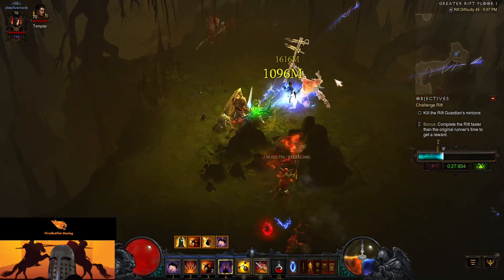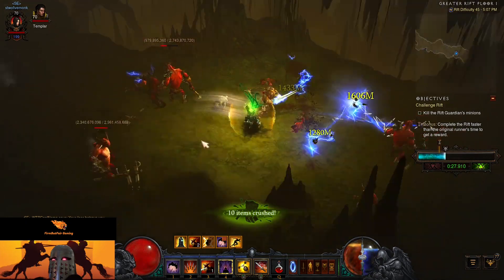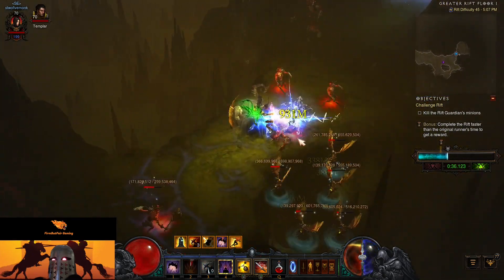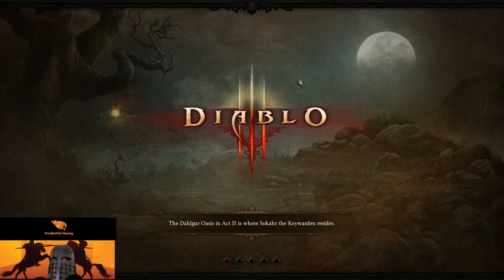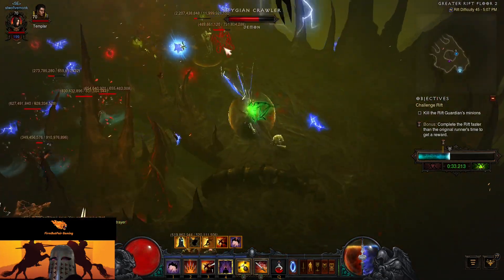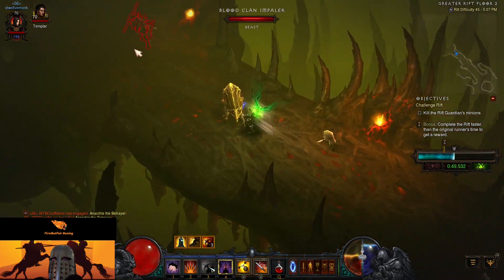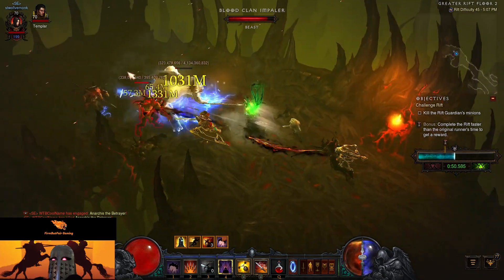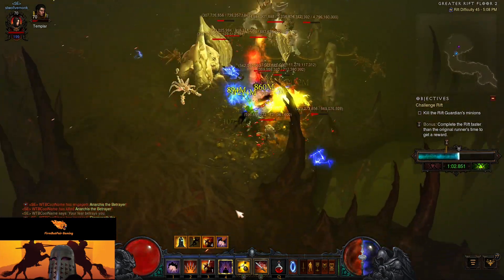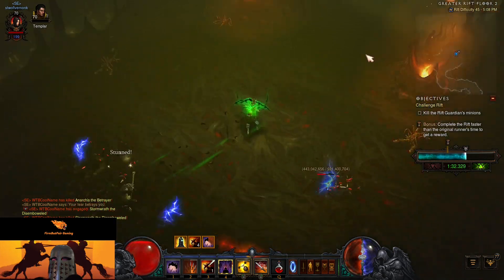That cost me some time — don't do that. Otherwise this is going pretty well; we can just kind of off-screen everything. The door should be up here — yep, there it is. 40 seconds ahead; we would have been better off if I didn't get lost. This is actually working out pretty good. I have to use some Bolas there, but then we're just flying through here, quickly tapping everything. Got a Waller — but that takes care of them. Onwards to the next map.